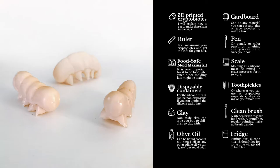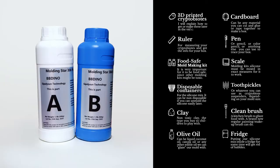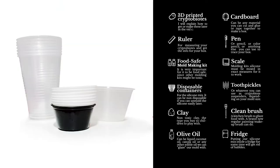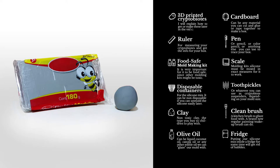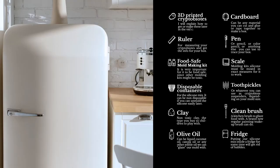The materials you are going to need for this project are: 3D printed cryptobiotes, cardboard, ruler, a pen, a food-safe mold-making kit, a scale, disposable containers, toothpicks, clay, a clean brush, olive oil, and maybe a fridge.